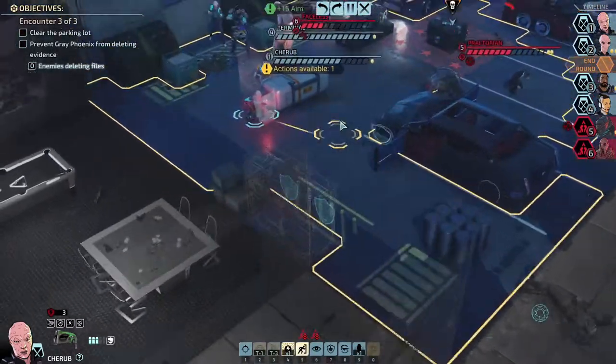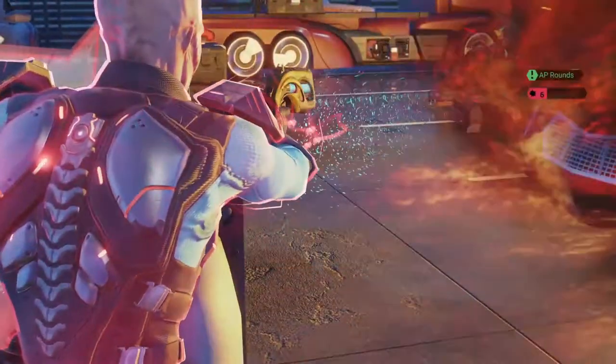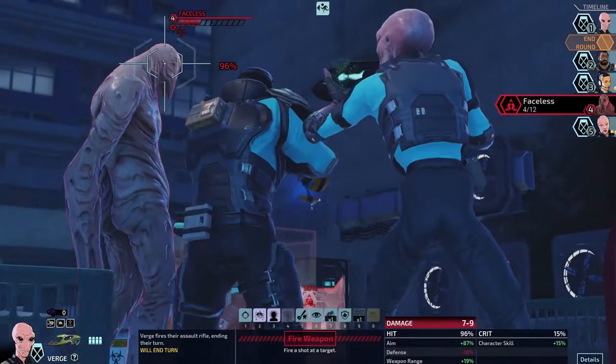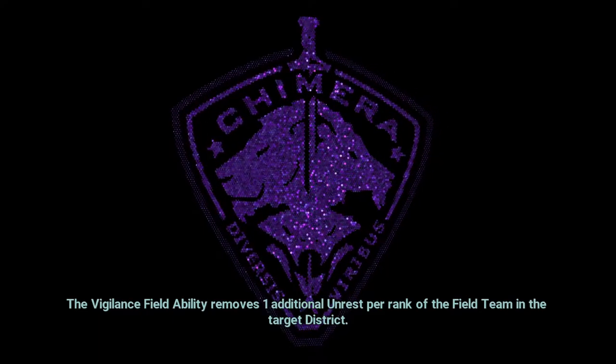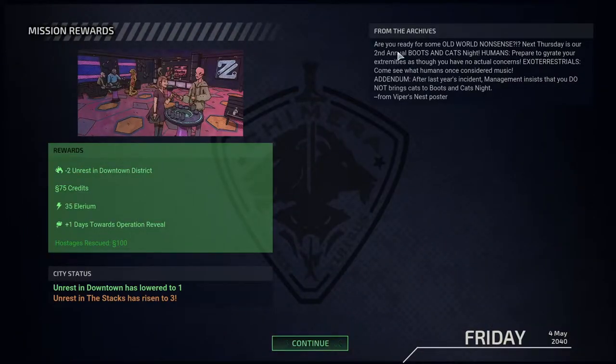Who's turn is next? Verge — whoa, that was weird. Take a shot on them. Interesting — they died before I took the shot. That thing blew up, and then Verge can just shoot them — 96% chance. Ten damage, good hit. That's it! I thought we were going to have to defend that more. Ready for some old-world nonsense? Next Thursday is our second annual Boots and Cats Night!